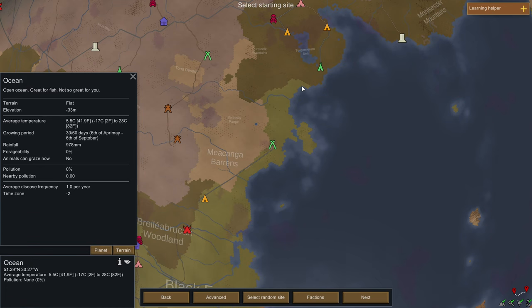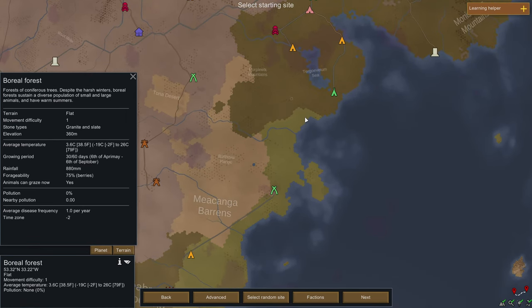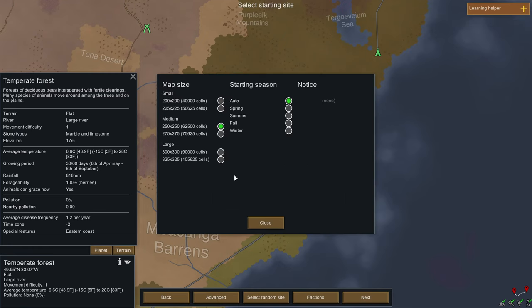I do like Temperate Forest starts. I've tried Boreal Forest but I didn't like how marshy the ground was. So I think we're going to stick with Temperate Forest and go one of these places in the far north. It's kind of nice having a river here as well. We have Marble and Limestone, a large river running through it, and an Eastern Coast. I'll choose the slightly larger of the two medium maps - I'd just like a little more space and room.